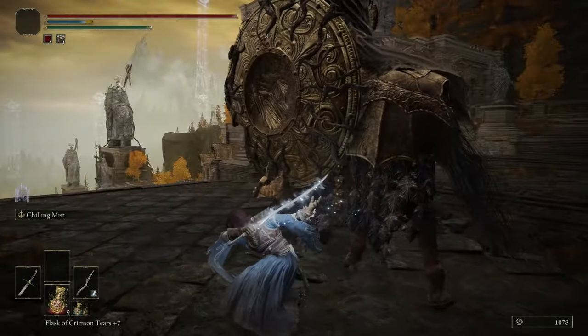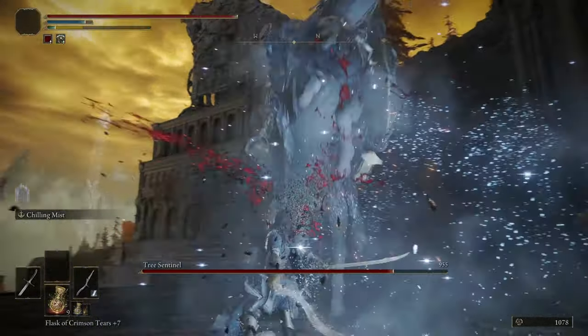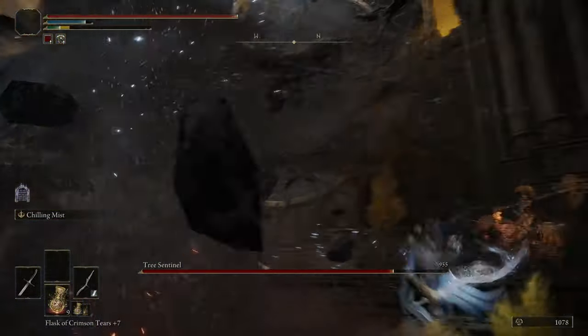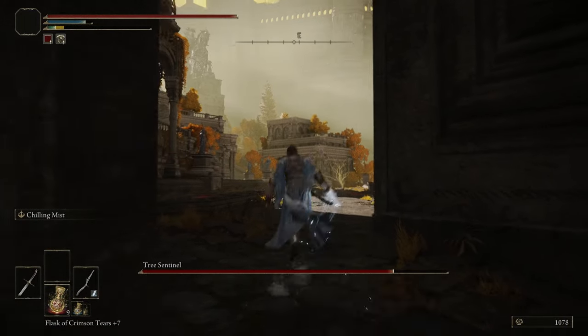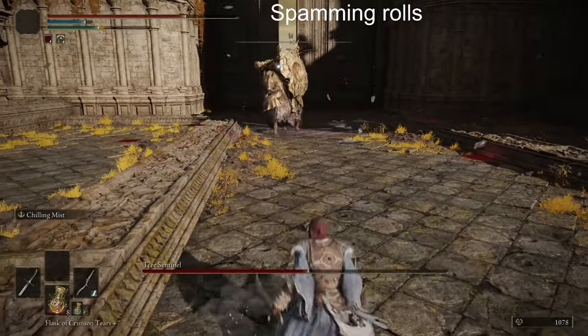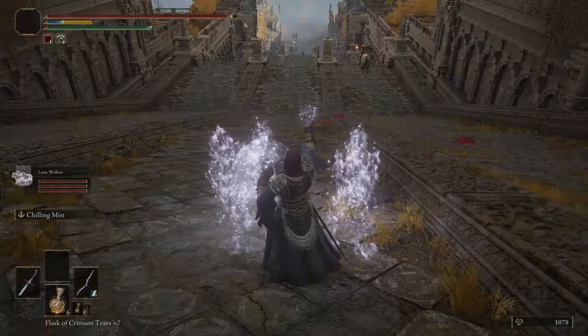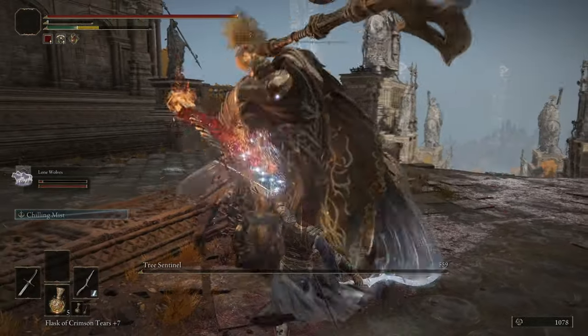After killing Radahn, I always find myself attacking the other horse riders. The duo Tree Sentinel boss was next, but I fought them one on one. I get the attention of one and then go through the giant door so I don't accidentally attract the other one. I started to spam rolls during the first one. For the second, I brought the wolves out. This one didn't have an effect, so it was just a normal fight.